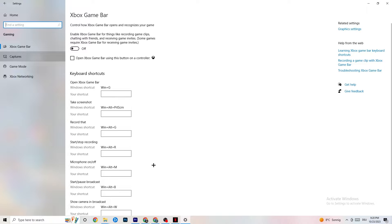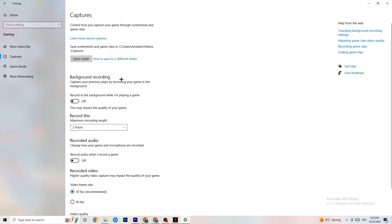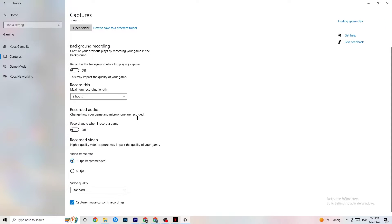Afterwards go to Captures. I want you to go to Background Recording — go to 'Record in the background while I'm playing a game' and please turn this off. If this is on, no wonder you're having FPS drops, freezing, or stuttering, because recording sucks a lot of performance — especially on low-end PCs it will cause crashing, FPS drops, and stuttering. Also turn off audio recording. If you want to record, use another program like OBS — do not use Windows for that.